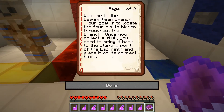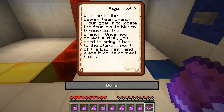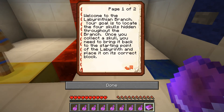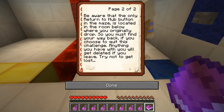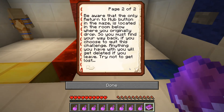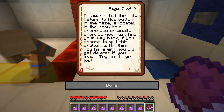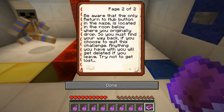I've got a book. Welcome to the Labyrinthian branch. Your goal is to locate the four skulls hidden throughout the branch. Once you collect a skull, you need to bring it back to the starting point of the labyrinth and place it on the correct block. Be aware that the only return-to-hub button in the maze is located in the room below where you originally dropped, so you must find your way back if you choose to quit this challenge. Anything you have with you will get deleted. Try not to get lost.